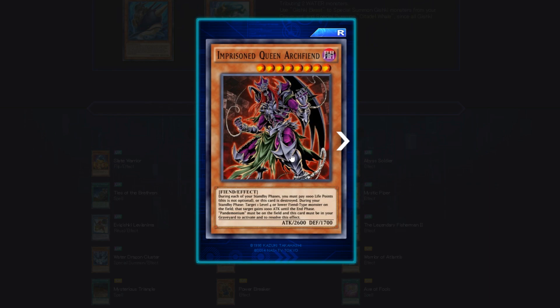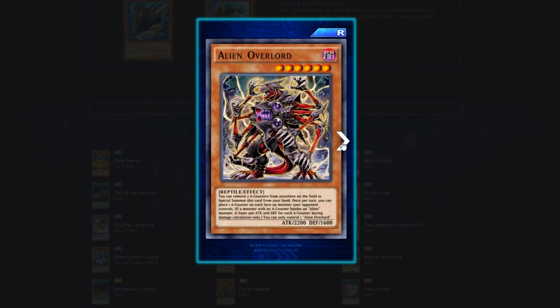There's another Archfiend card that requires Pandemonium — during each standby phase you must pay 1000 life points, which is not optional. I'm just not feeling these Archfiends. They could be really good for a beatdown Fiend deck, but you better make sure you have ways to keep your life points intact and back row for protection.